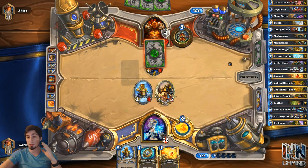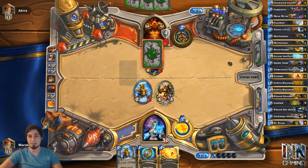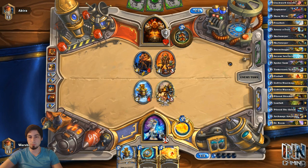Unfortunately, we can't freeze him, because we had to use our Snow Chugger to get past the Unstable Ghoul. But at least we know he's playing Patron, and we can kind of formulate a plan. I don't know what kind of plan we'll have against Patron, to be honest with you — we're not running Flamestrike in this deck. This is a very aggro-based, fast-paced Mech Mage. Ideally he just doesn't draw into Patron. If he does, we can Frostbolt or Fireball it down pretty easily.